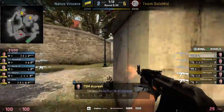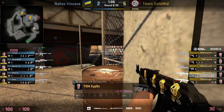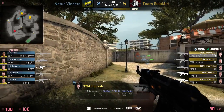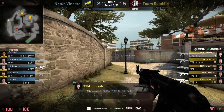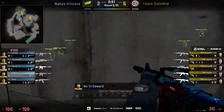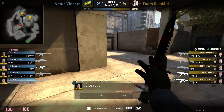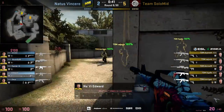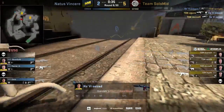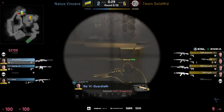The B bombsite is clean and NaVi is already rotating towards A — very well played by them. Early call gives them four players ready to oppose the T attack. Soos rotates back towards B, leaving three on A. Edward gets one frag but Cajun B pushes forward together with Device, making it 4v3 in favor of the Ts. They have the smoke in place and go for the bomb plant. NaVi need to get frags — Sus gets one.